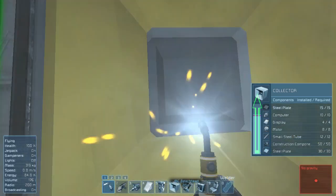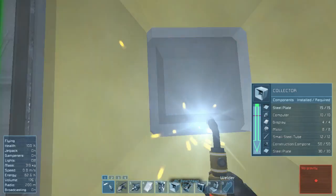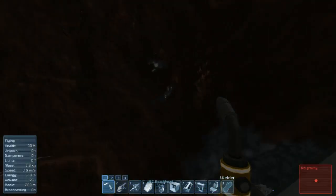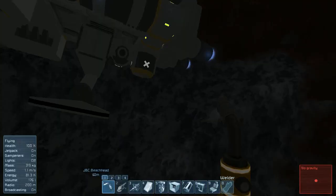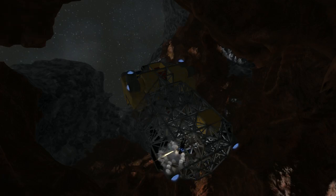From bottom to top, the components show the order we need to add them to weld the block. From top to bottom, they show the order we'll get components out of the block when we grind it. In theory, we could use the critical limit to shave trips off of our transfer, but in practice it isn't particularly useful. We can, however, use partial grinding to take down most of the steel plates off the respawn ship without having it fall apart. The single ship is much easier to deal with than multiple pieces floating around inside the asteroid.